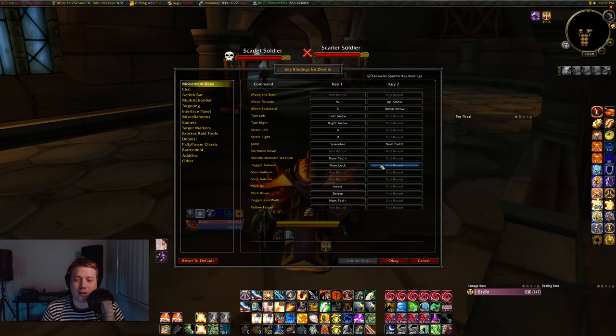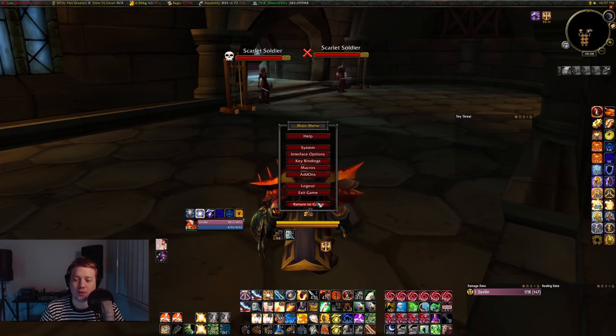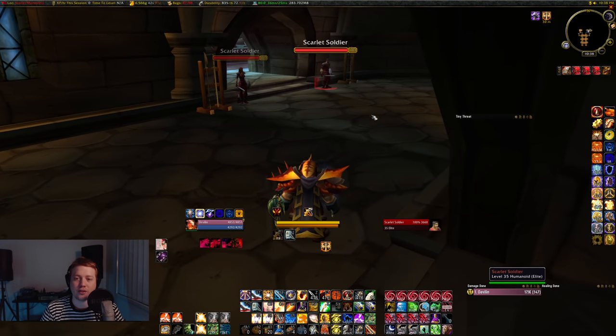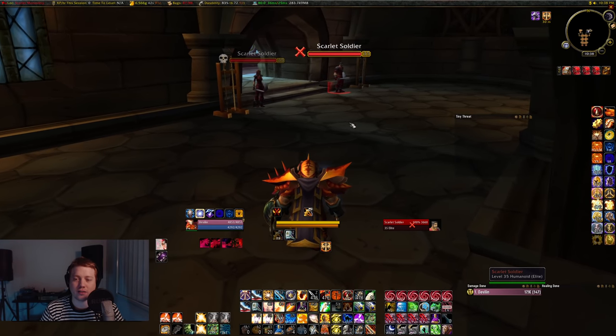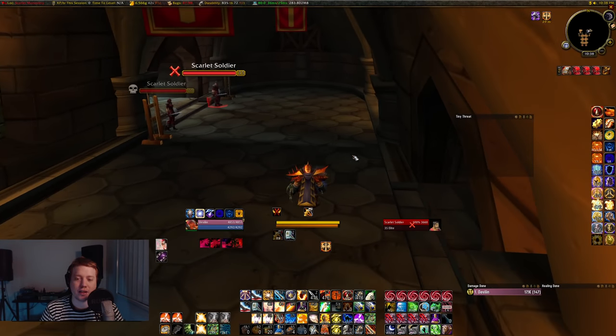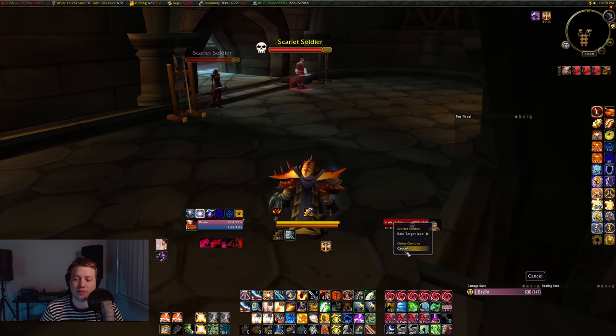I would highly recommend that the first thing you do before you even start tanking is go into your key bindings, go to your target markers, and bind Skull and X to something that's easy to reach. For me that's the two side buttons on my mouse — it's what I've always done. You can use that to mark targets, and also mark targets on the fly. If something comes in that's a priority target, you can quickly target it and remark it without fiddling around with right-clicks to set target markers.